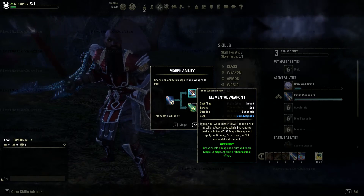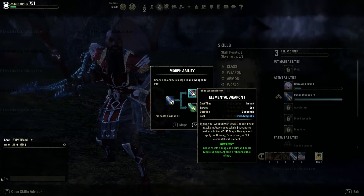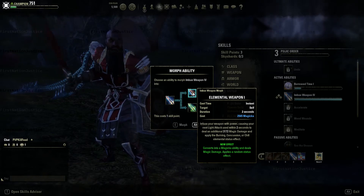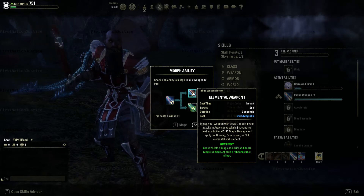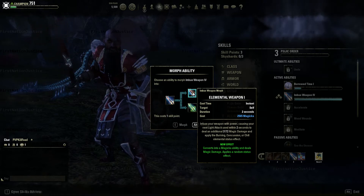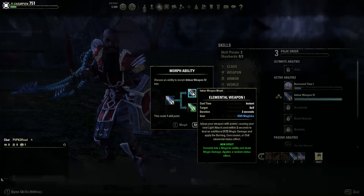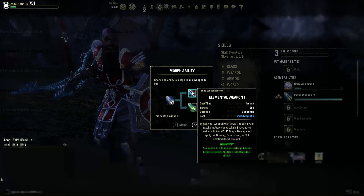The first available Morph is Elemental Weapon — it's a Magicka skill. Costs 2,565 Magicka. It infuses your weapon with power, causing your next light attack used within 2 seconds to deal an additional 3,172 magic damage, and apply the Burning, Concussion, or Chill elemental status effect.